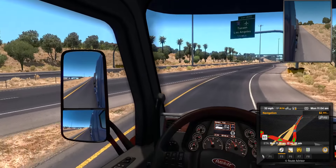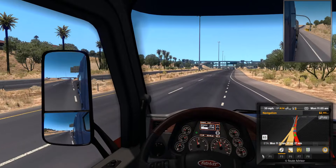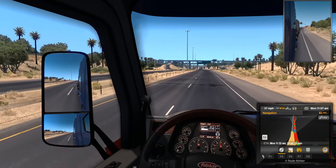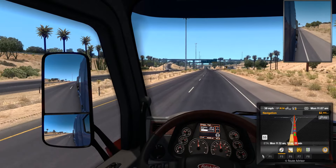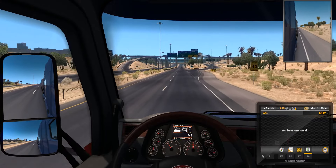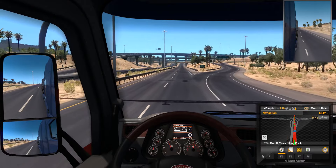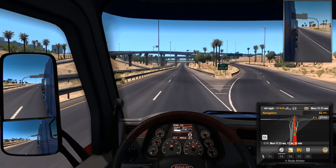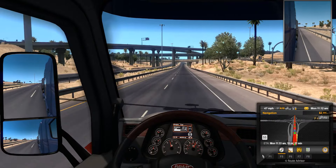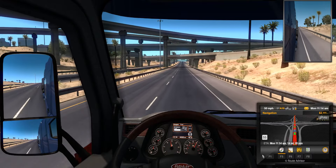We'll get on to the interstate, try to merge without killing anybody, and we'll get going. Looks like our speed limit is going to be right at 55. I have a new mail — I'll have to figure that out later. I don't even know if this truck will be able to get up to 55 with this load, but we'll see. Actually, 123,000 pounds is the combined weight of the truck, trailer, and cargo.